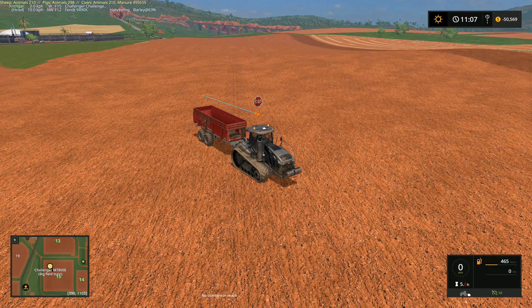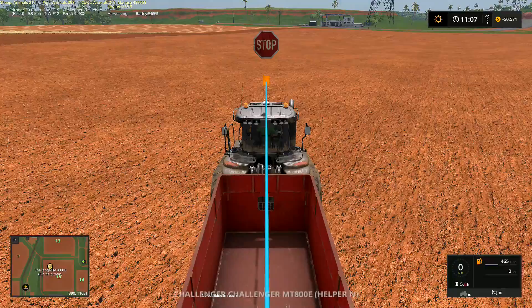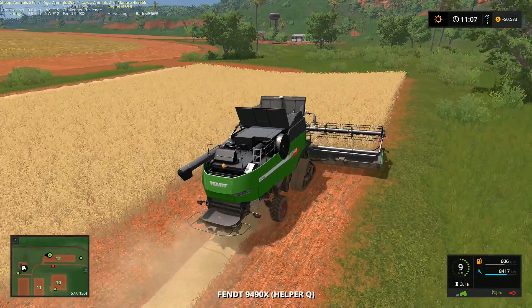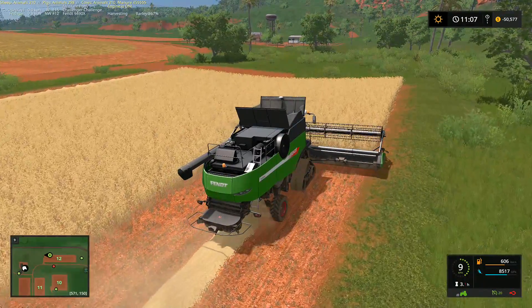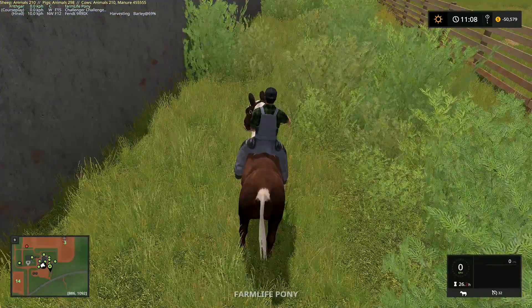I'm assuming it's saying no combine in reach because the combine we're using is currently that way in the field. I'm hoping it will allow the tractor to come up through and deal with that in a minute.